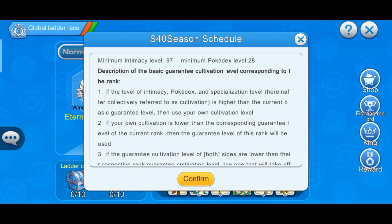And the same goes for intimacy — so if you've got 12 Pokemon with the highest intimacy, if you've got all 12 at 85 intimacy, your minimum intimacy level will be 85. So that means if you get a brand new Pokemon tomorrow, you can take it straight into global and it will have 87 intimacy.